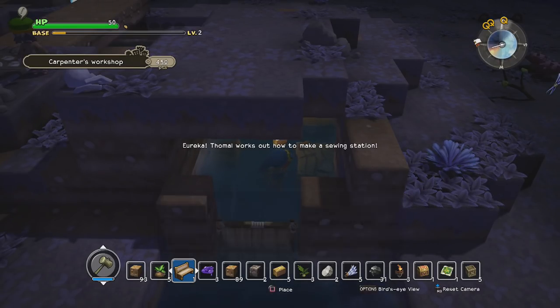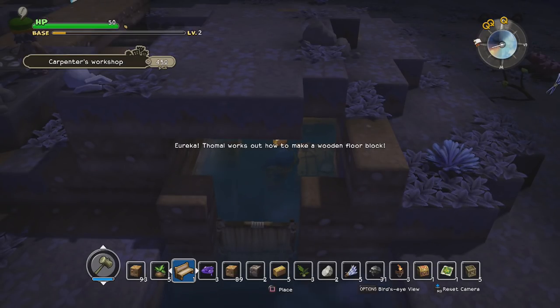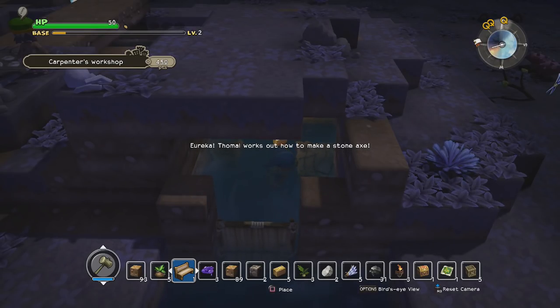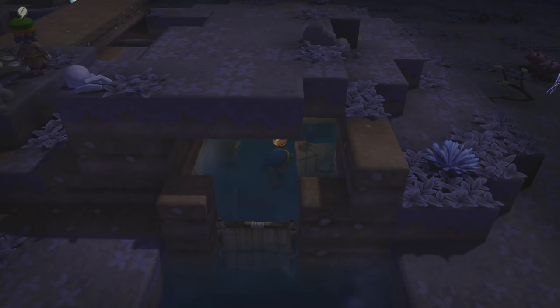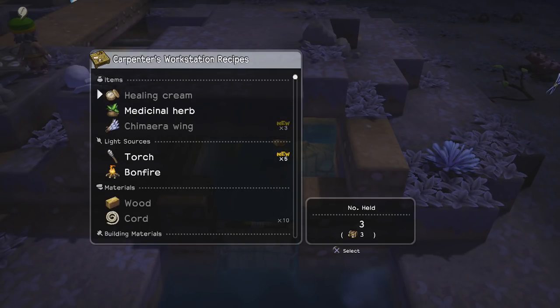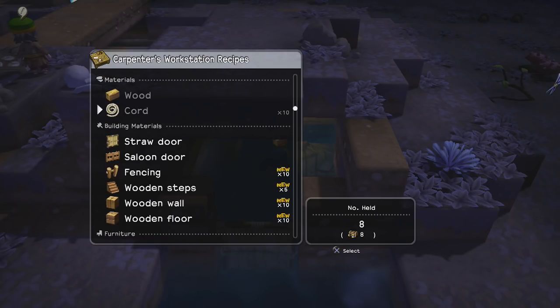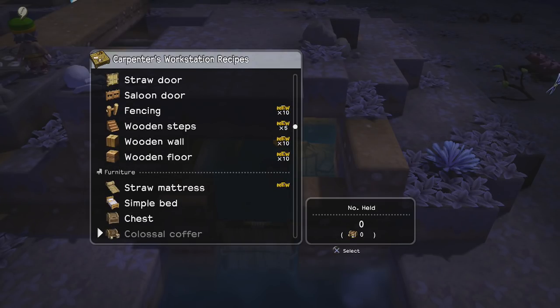Ooh, a sewing station. Wooden wall block. I think I can make some floors. I am making a bunch of stuff — a ton of stuff. I can make wooden steps now. I can't make the cating yet. That's fine.